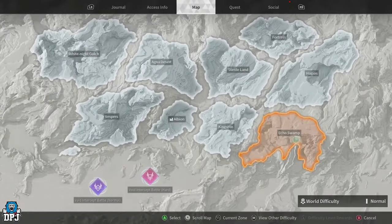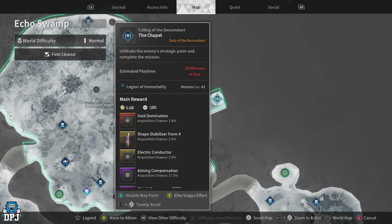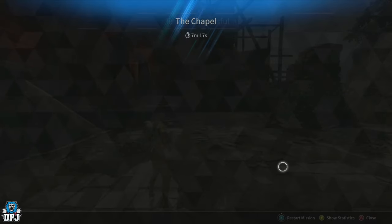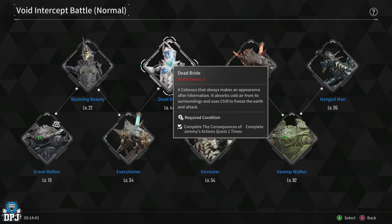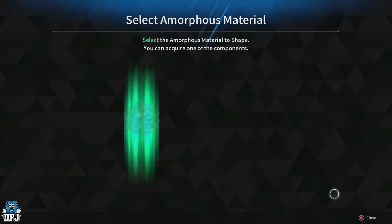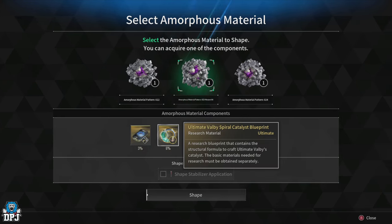For the Ultimate Valby Spiral Catalyst blueprint, you need an Amorphous Pattern Material. The easiest way to farm it is from the Echo Swamp Chapel mission, which gives a 100% drop chance for Pattern Material 23. Farm this a few times so you have several, then take on the Dead Bride void boss on Normal Void Mode — use the pattern material for a chance at the Spiral Catalyst blueprint. Once you have all those materials, you can research the Spiral Catalyst — that's three of four parts done.